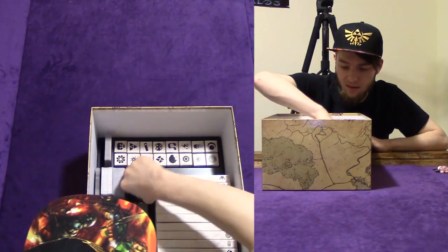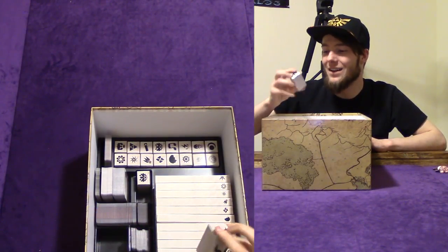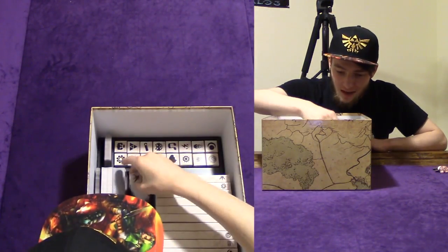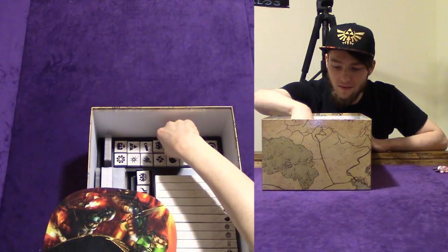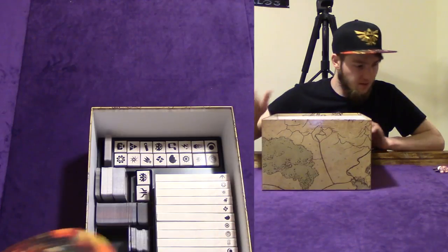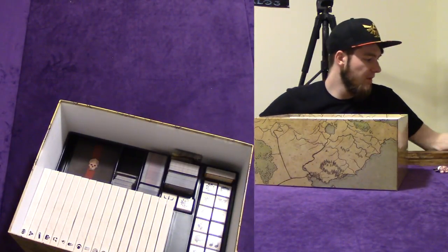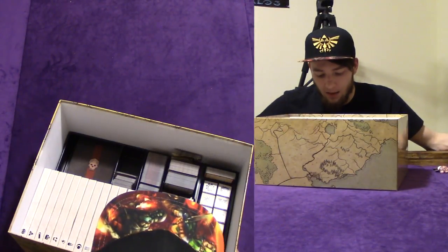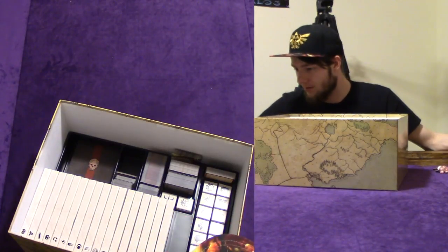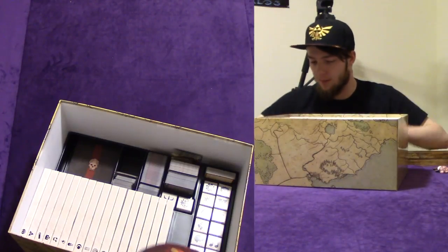And then there are these little boxes — I don't know what's in here and I'm not going to open them. There are some boxes — two of two, and then one of two. I'm sure the rule book will tell me which one to open, because I also didn't see any of the characters that you can play as. So I'm sure it's just like 'open this box and begin your journey' or something like that.